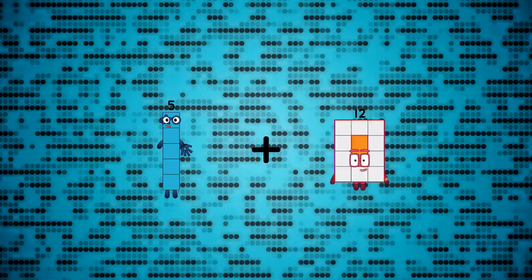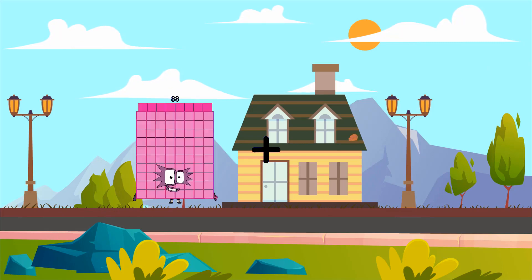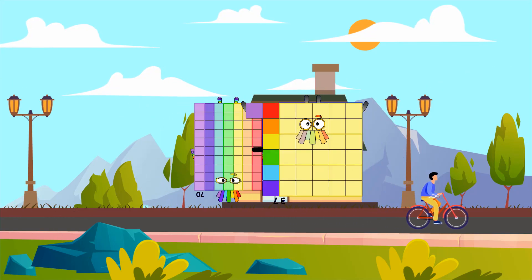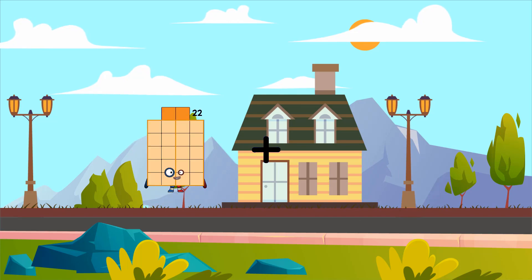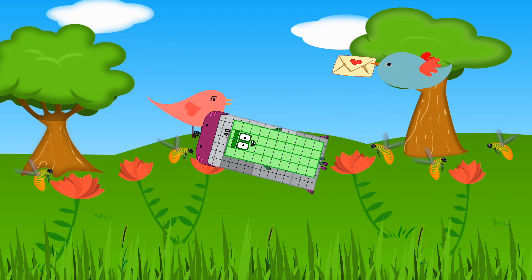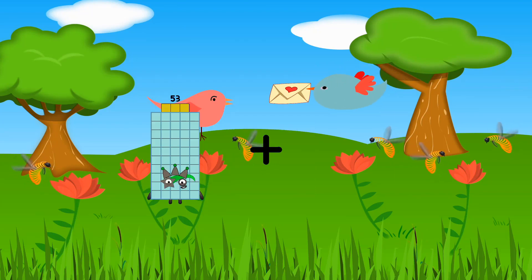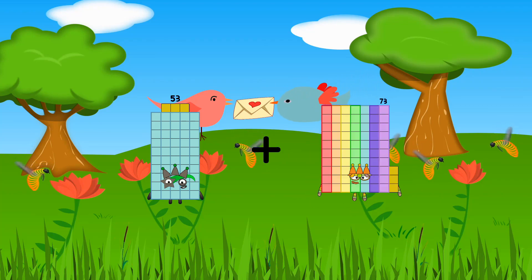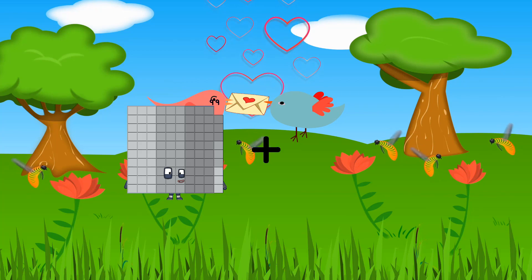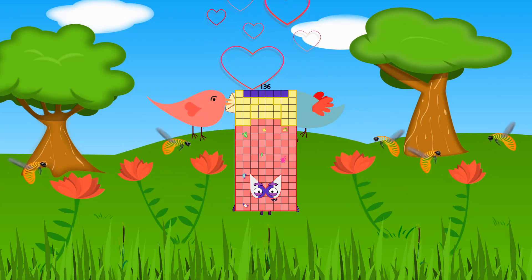5 plus 91 equals 96. 70 plus 37 equals 107. 98 plus 40 equals 138. 53 plus 73 equals 136.